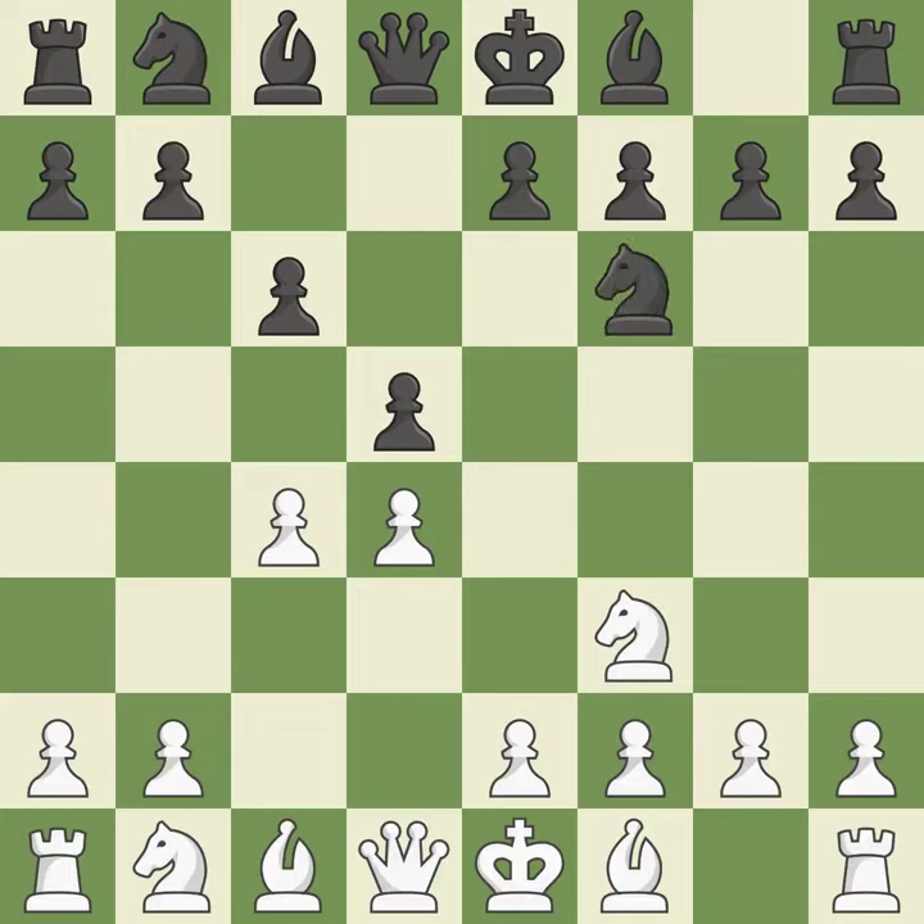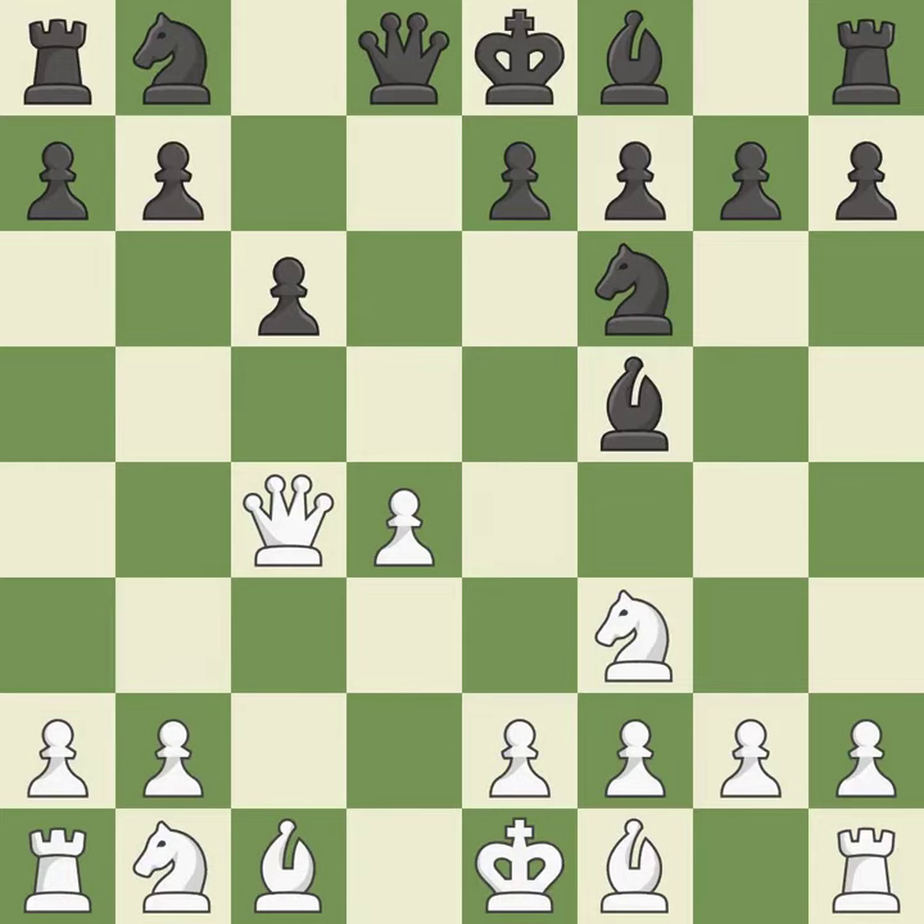Nf6 develops the knight toward the center, adds support to the d5 pawn, and controls the e4 square. Qb3 develops the queen and defends the pawn on c4. It is a fair deal after all captures. A bishop moves out of its beginning square and into the action.